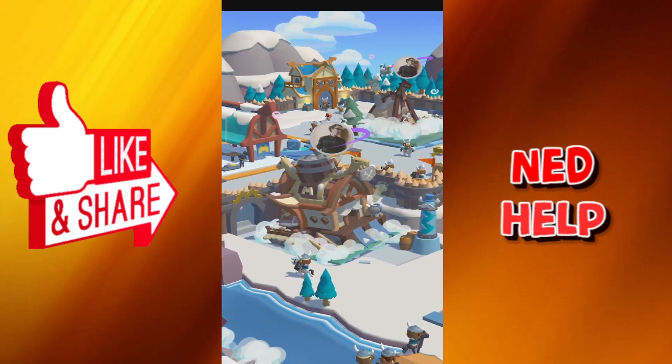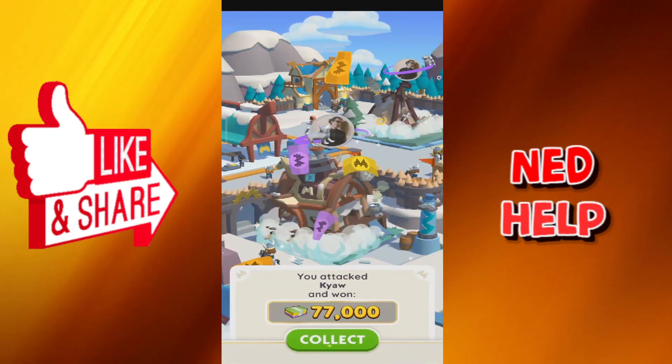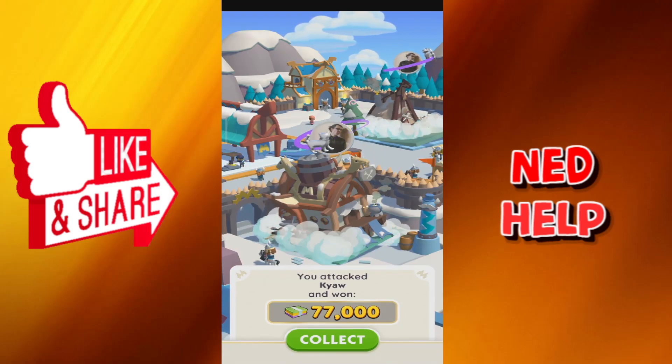You can just press on the building that you want to attack, and of course if they don't have a shield you deal damage to them. That's how we do it — hope this was useful, don't forget to like and subscribe, I'll see you next time.